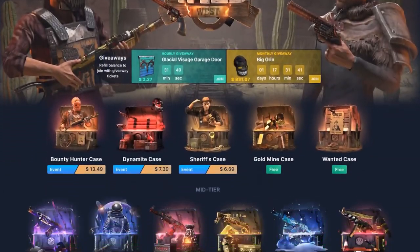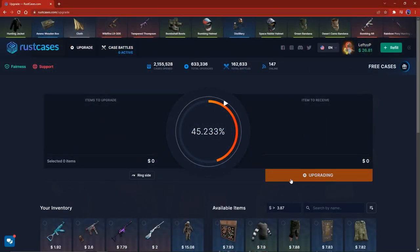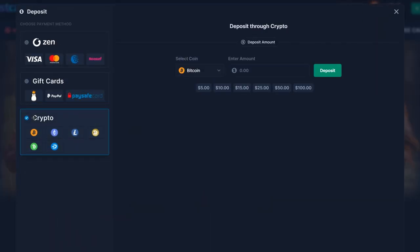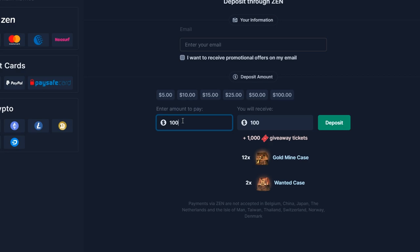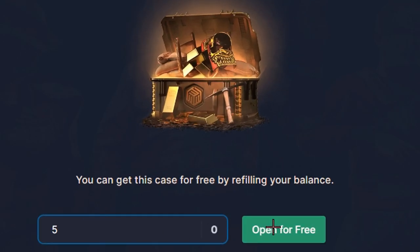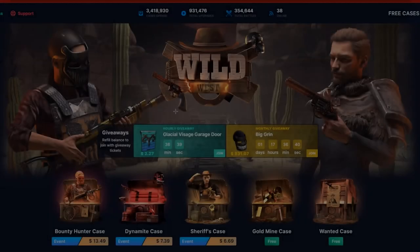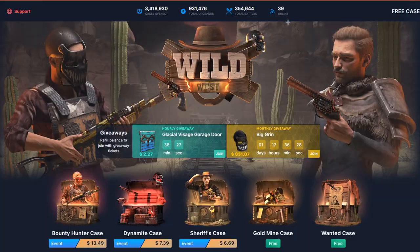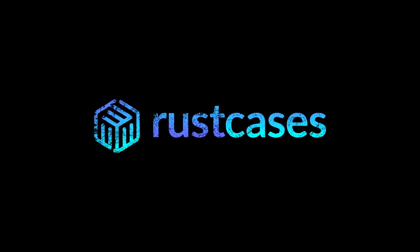Massive thanks to Rust Cases for sponsoring this video, with a huge variety of cases guaranteed to put skins in your inventory, including many different game modes such as upgrader and one of my favorites, case battles. There's a game mode for everyone, with many different deposit methods including crypto, PayPal and more. It's a very safe and easy site to use. When you deposit you get free tickets that enter you into the giveaways. By depositing you also get free cases that you can redeem on the free cases page by writing the amount and clicking open for free. Or you can use my code leftyp and follow the requirements to get free cases. With the wild west event you can also get free tickets for giveaways - the monthly raffle is tickets only but the hourly raffle can be joined for free. Thanks again to Rust Cases for sponsoring this video.